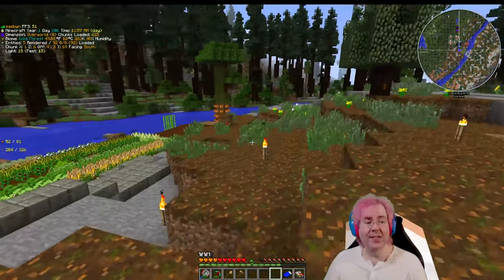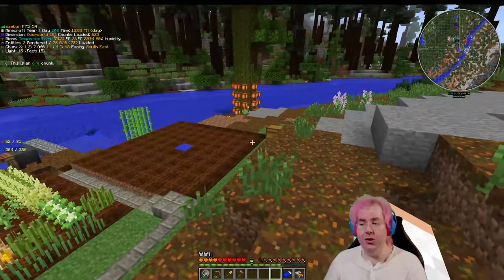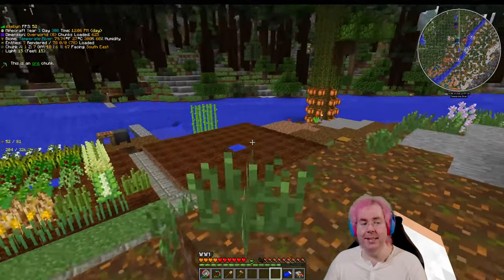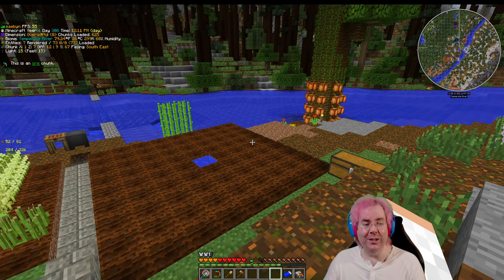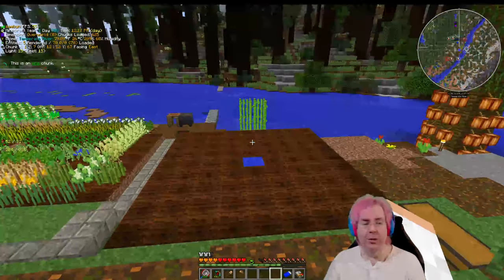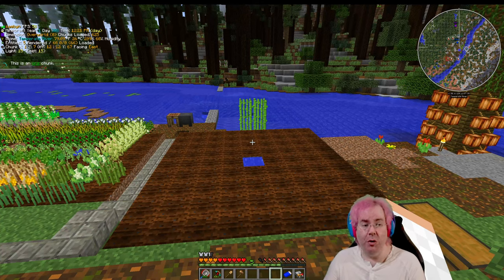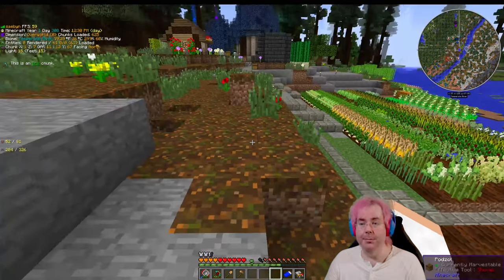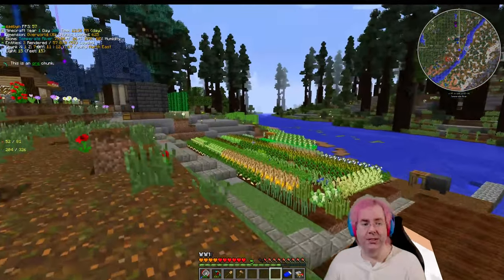I didn't see any further expansion of the weeds. I don't know why the weed destroyed that one crop, but it didn't seem to spread to any of the others over many hours. These are in the spawn chunks as well, so they were loaded the whole time. It seems like we can use the crop sticks and just have them passively there and go collect them. Maybe we'll convert the rest to crop sticks as well.